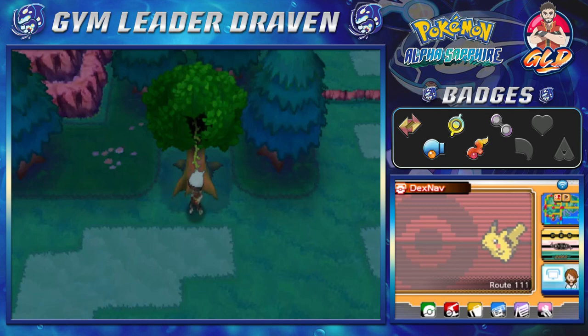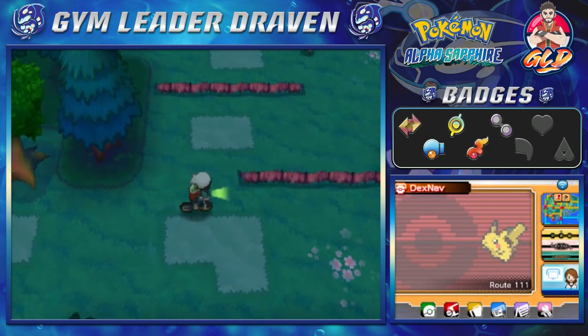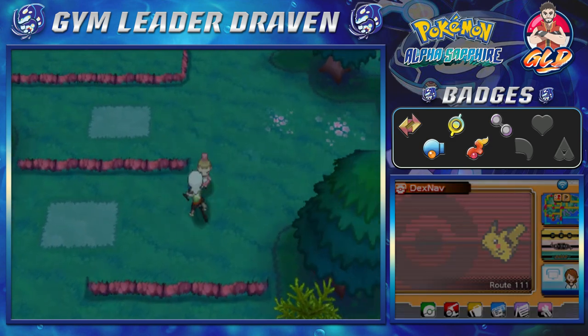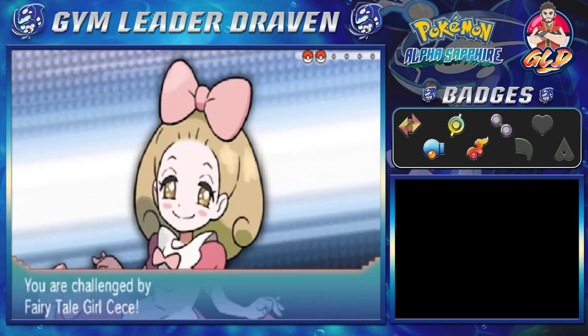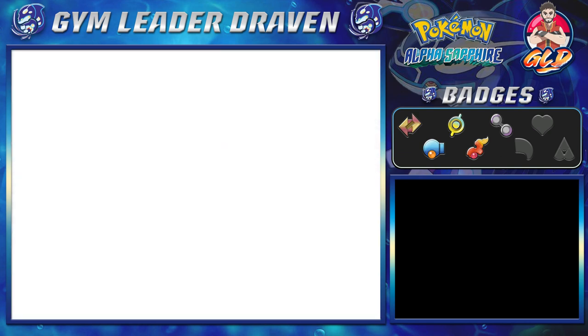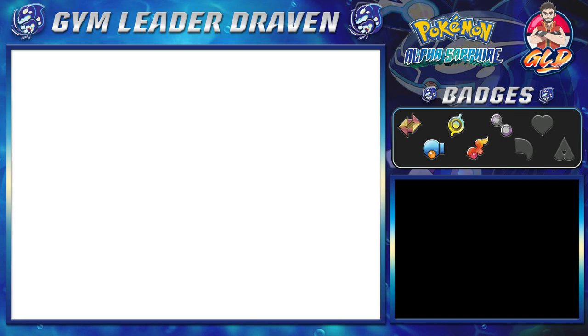What's up guys, it's me your badass host Draven, and welcome to another episode of our Pokémon Alpha Sapphire walkthrough. It looks like we're on a side quest. I didn't battle this girl right here, so wow, this is a surprise — I think I skipped her. Here we go, we're taking on Fairy Tale Girl CC, and just like the name says, she's a fairy tale girl.